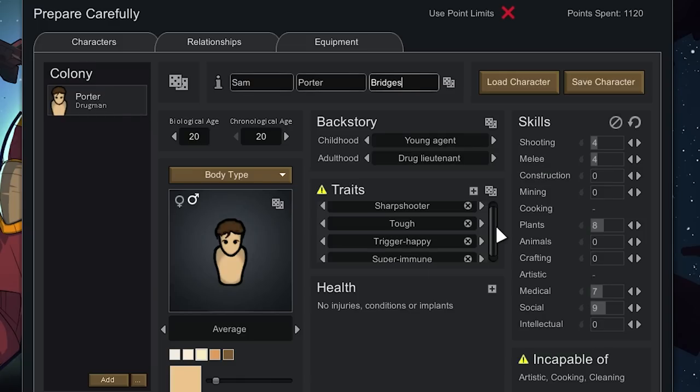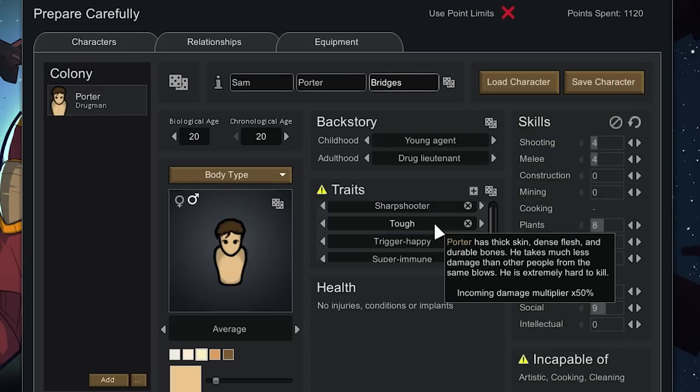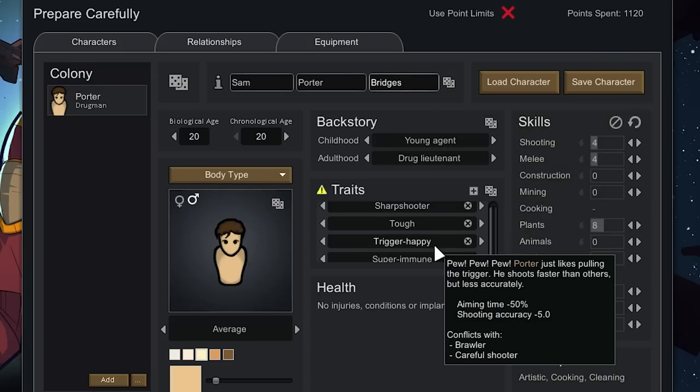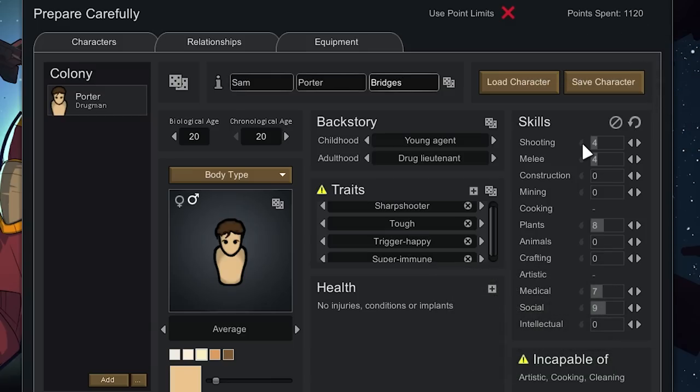We get three free traits, with a fourth costing 100 extra points and a fifth costing 250, so we'll stick with four. He's going to be a Sharpshooter, giving extra movement, less aiming time, and more shooting accuracy, though it makes him work slightly slower. Sharpshooter is a class — as he gains XP toward it, his movement speed goes up, aiming time is reduced, and shooting accuracy increases. He's also Tough, taking 50% less damage, and Trigger Happy, giving much less aiming time at the cost of a little shooting accuracy. For the fourth trait we'll make him Super Immune so he recovers from illnesses quicker. We still have 860 points to spend, and we'll give him a burning passion for shooting for 60 points.